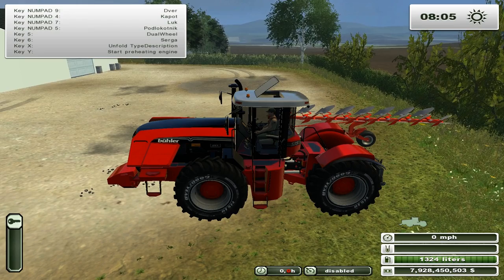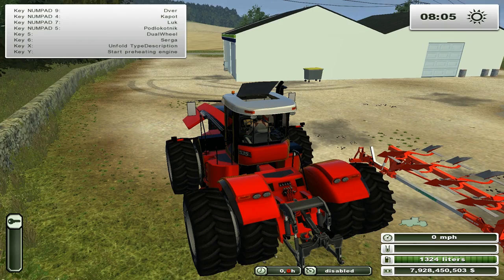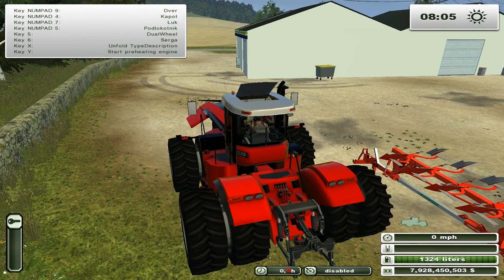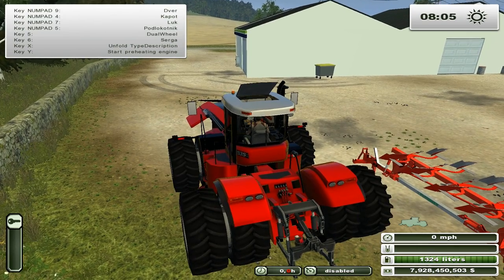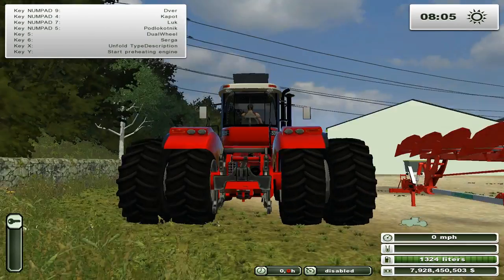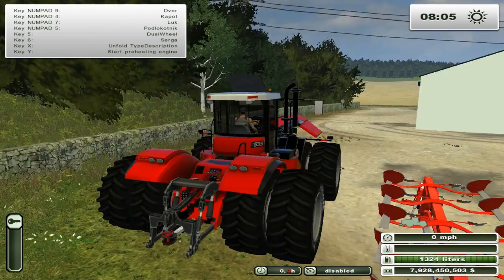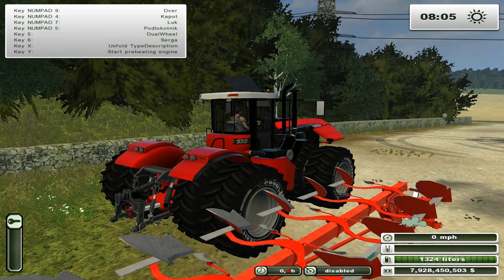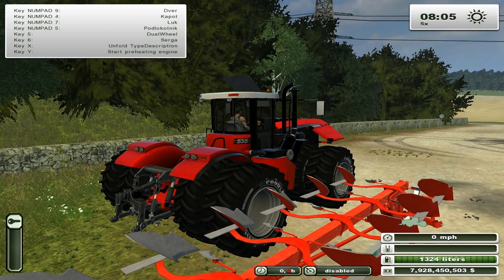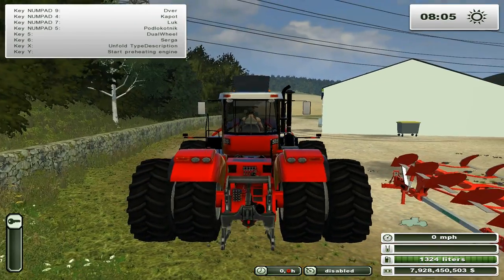Five on the numpad puts the duals on - nice, cool! Six pulls your latch out so you can hook up trailers to it. That's cool, let's hit X.